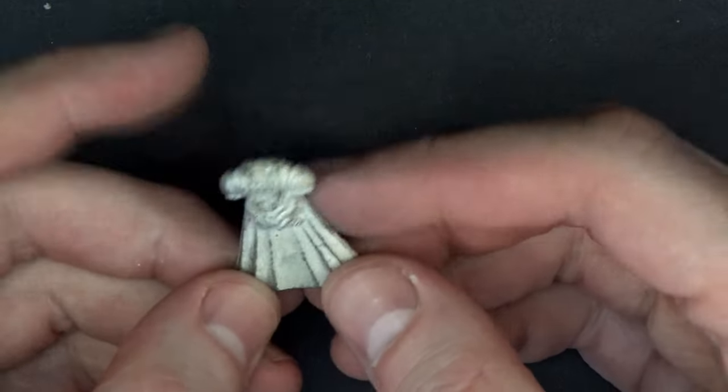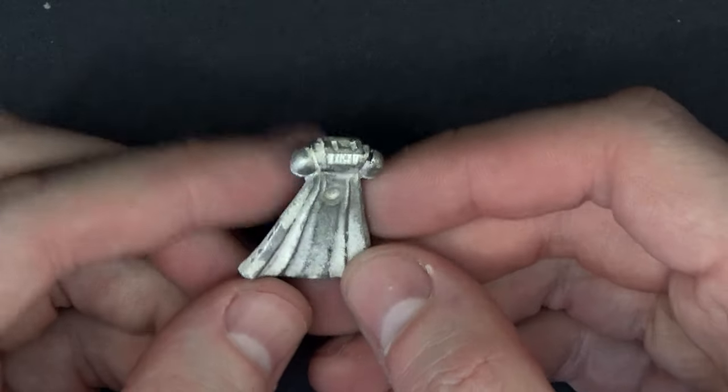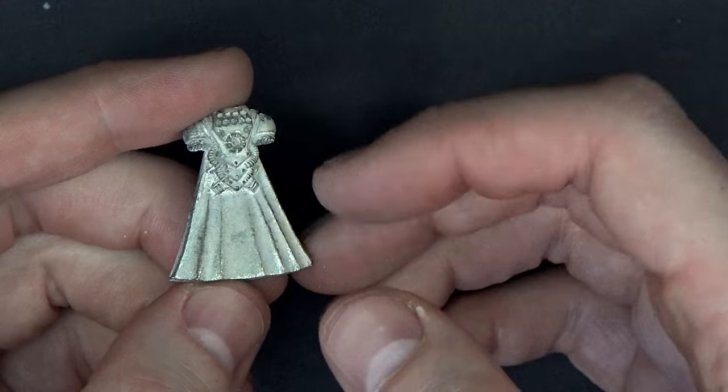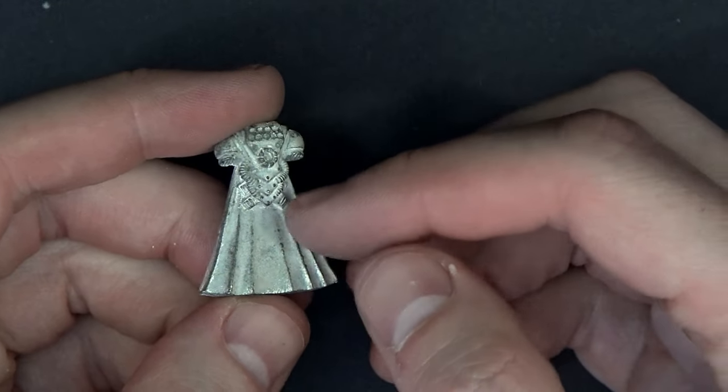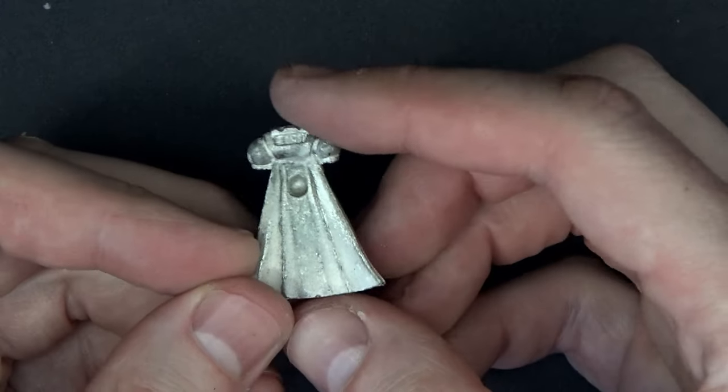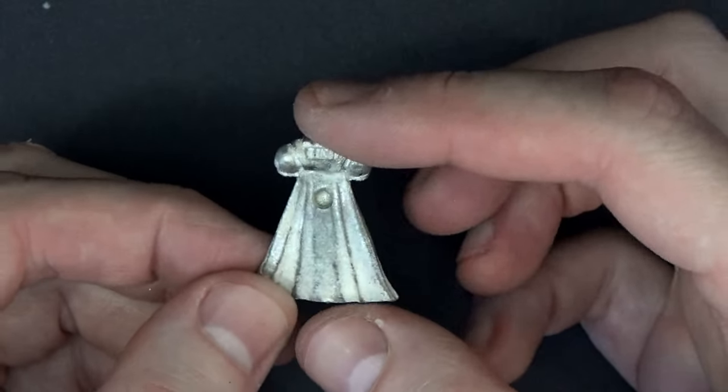So this is the old Space Marine Captain backpack — it was like a cape. This was pretty cool. Of course, now they have the plastic ones. And I think this was the one that came with that captain. This was what went on the back of Captain Severus that they just recently redid as well. That's definitely a good 20 years right there.